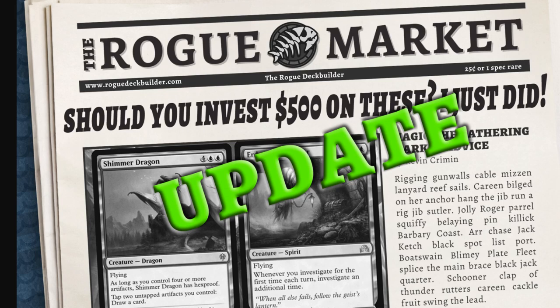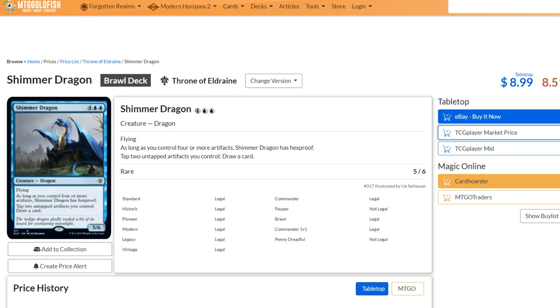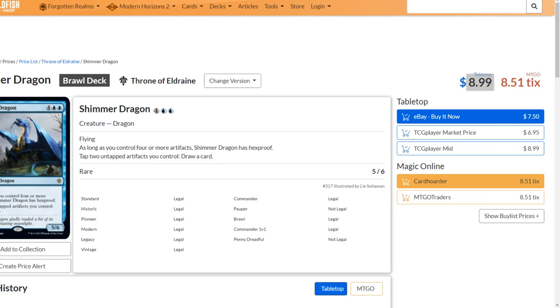That's an interesting topic for another day — talking about why uncommons are now a lot more investable than they used to be during the draft years. Let's take a look at Shimmer Dragon. You can see it's doing quite well at $9. This is the only version you can get it in the Brawl product. The TCG market price is currently around $7.50 on eBay, around $7 for the one selling, and the mid price is $8.99.